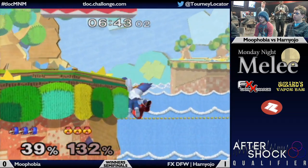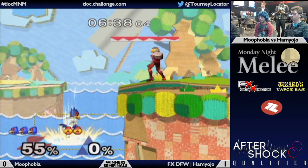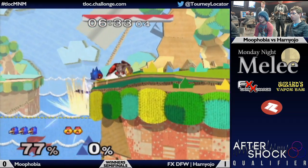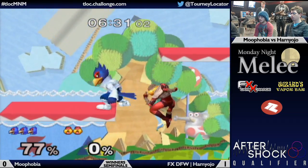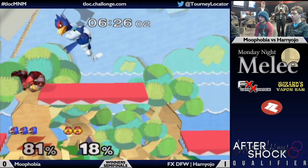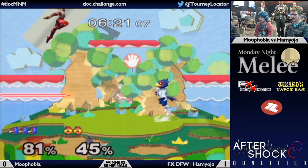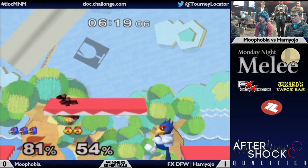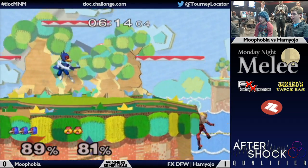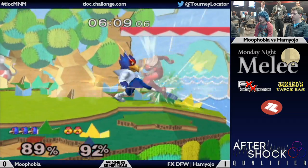Using the needle — wow, the edge hog! Good stuff by Muphobia, he's up a stock. Here comes Ham Yojo off-stage, there's a gimp opportunity. Excellent — able to make it back barely, good stuff. He just needed to grab the ledge. He yelled 'I suck' — he flubbed. He's talking to the commentators, it's all good.